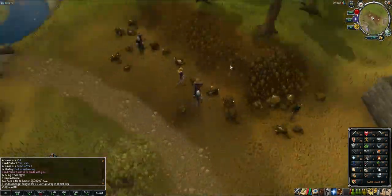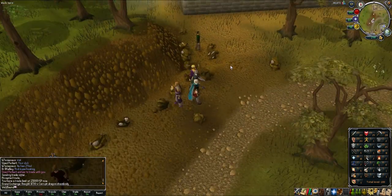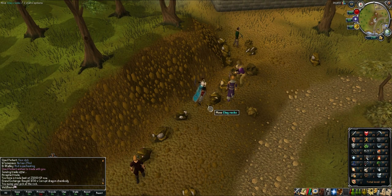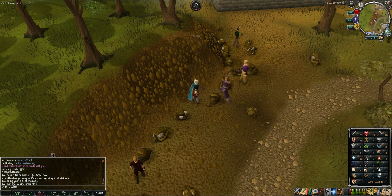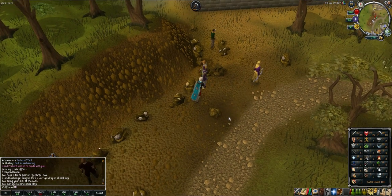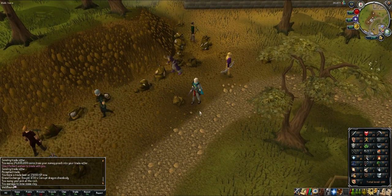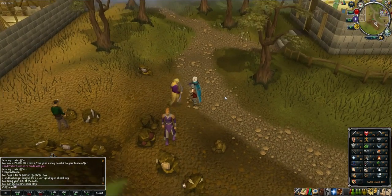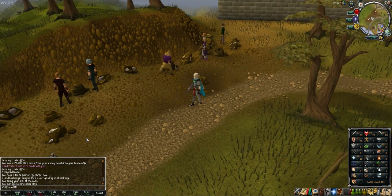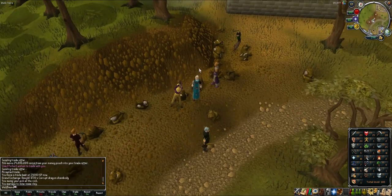First we'll do the cheapest and easiest that anyone can do — clay with a bronze pickaxe. Clay is actually like 500 coins or something. I'll just mine this. Let's just mine some clay and see how much money we make.